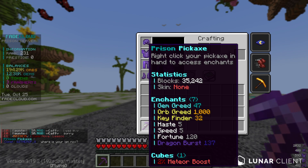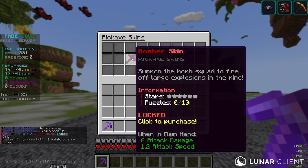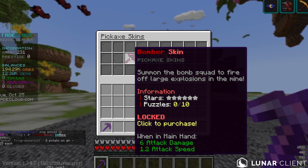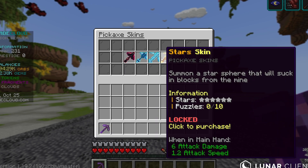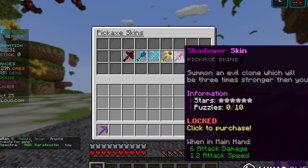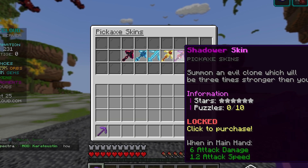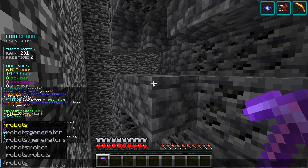I also learned that these pickaxe skins are actually really really good. This one lets you summon the bomb squad to fire off explosions in the mine, this one is the tsunami wave, this one's a storm, this one's a big star that blows up the mine, and this one is an evil clone which will be three times stronger than you.